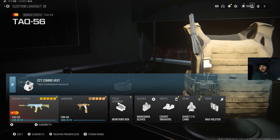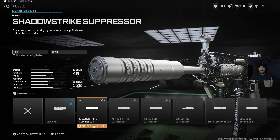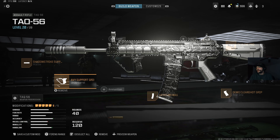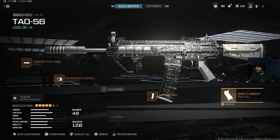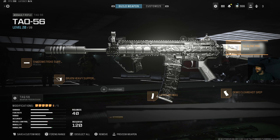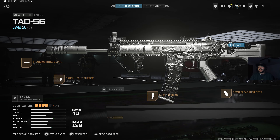For the class setup on this TAC-56, I'm actually running with the Shadow Strike Suppressor, because this doesn't have any negative effects. I'm using the Bruin Heavy Support Grip, a 40-round mag, a Demo Clean Shot Grip for the Rear Grip, and the TV X-Lion Pro, which basically just gives us additional aiming idle sway reduction. But other than that, it's pretty balanced out.